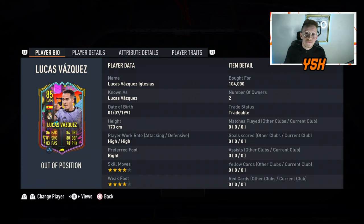Lucas Fasquez has made it to the out of position promo and this card is looking insane. He is almost a hold-all. Every stat he has got above 80 except for his physicality, and he is looking like he might be a great box-to-box midfielder.